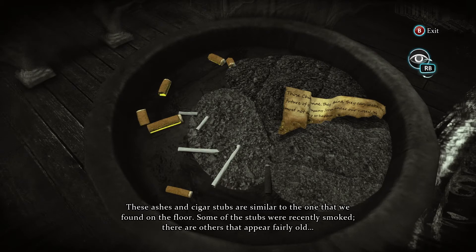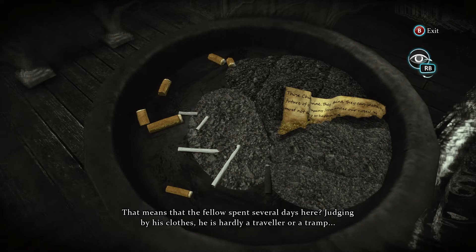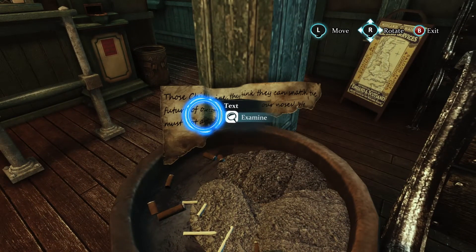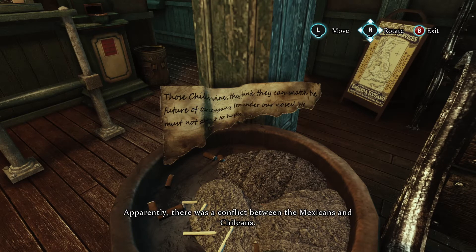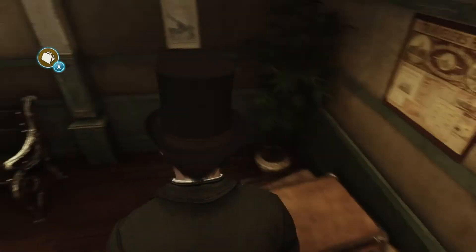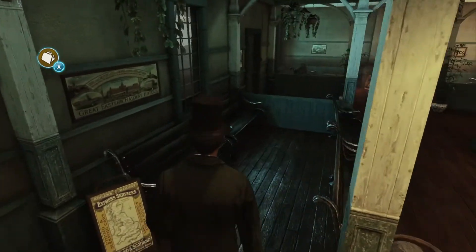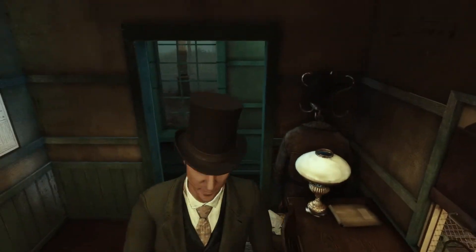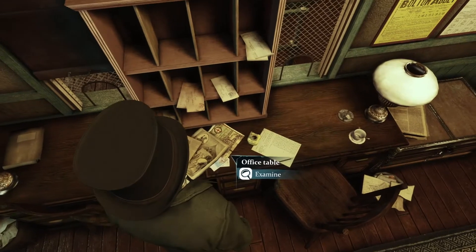Peppermint stubs similar to the one found on the floor. Some stubs were recently smoked; others appear fairly old — the fellow spent several days here. Judging by his clothes, he's hardly a traveler or a tramp. A man who smoked the Ricardo brand of Mexican cigar spent several long days at Doncaster station. That dude we just saw — we didn't go after him — has basically been living in the office.